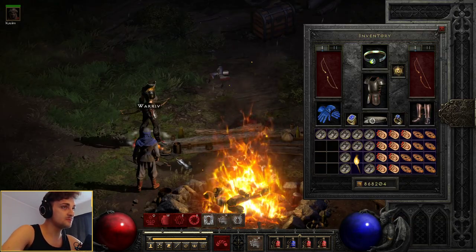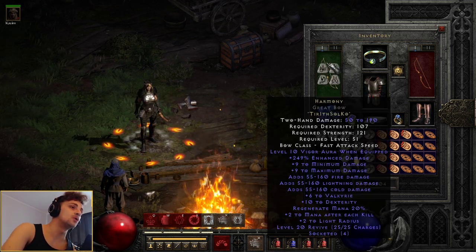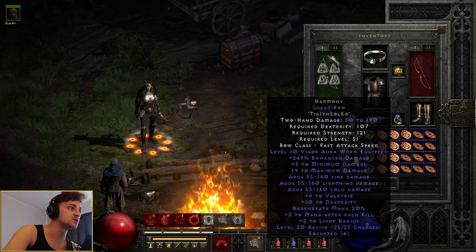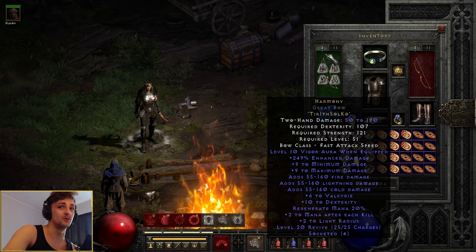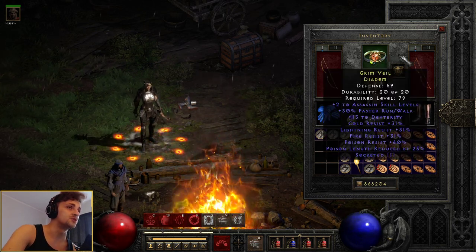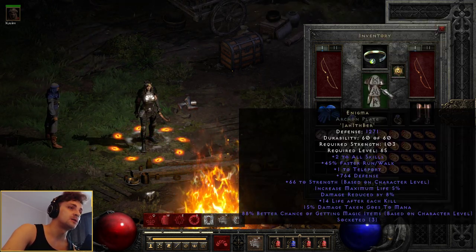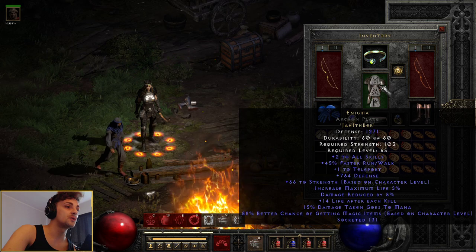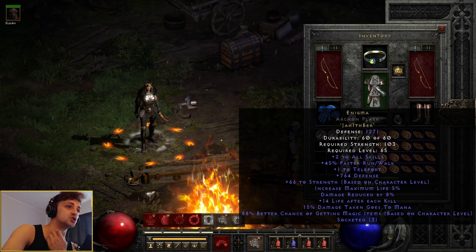Now, we want gear. The main piece of gear is the level 10 Vigor Aura, which you get from Harmony — so 2 Eth Sol Co. Pretty cheap. A lot of the gear here is really cheap apart from a few things, which there are a lot of alternatives for. Harmony you can make in the lower bows, like a level 4 Razorbow, with extremely low requirements — incredibly easy for anyone to use. Any circlet with 30 faster run walk is great. Cat's Eye is the only faster run walk amulet. For a chest plate, best in slot is a light plate with Enigma, which gives you 45 faster run walk along with teleport, and in a light plate that means you avoid the negative reduction to run speed.